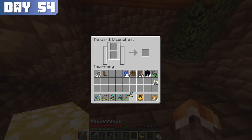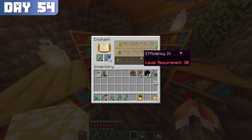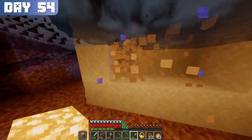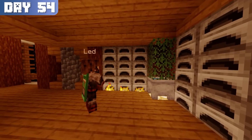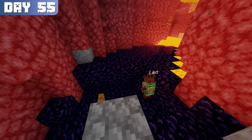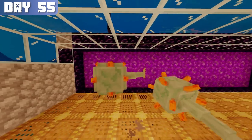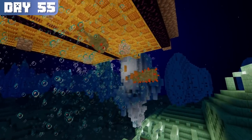The next step in preparing for the guardian farm was to acquire all the necessary materials, which included a large amount of glass and obsidian. I spent the rest of the day acquiring the glass, starting with digging up several stacks of sand, then smelting it. On day 55, I hopped into the nether and mined 2 stacks of obsidian and 3 and a half stacks of soul sand. The obsidian would be for the nether portal teleporters and the soul sand for bubble columns.